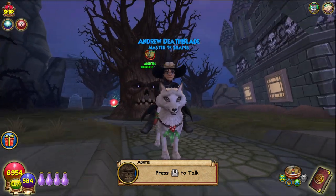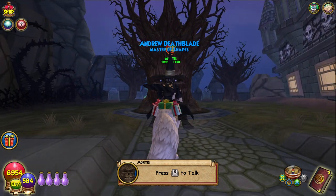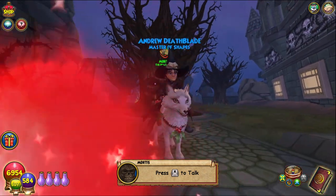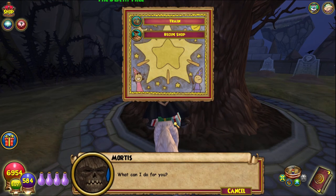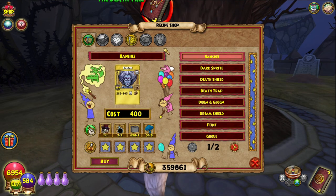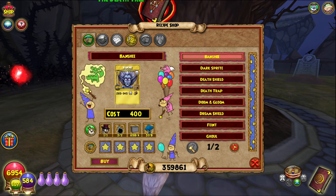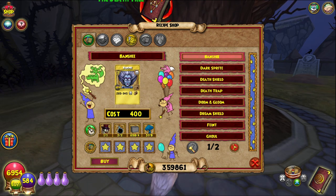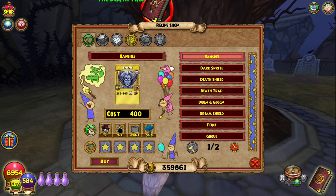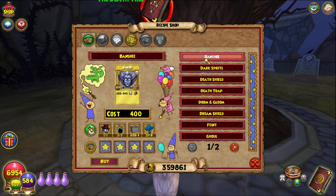Today we are not in Aquila, which is a nice refreshing thing. These crafting recipes for the next wee while are only available for Death Wizards, so this is a Death Wizard exclusive part of the series. We are at Mortis, and all the other schools have their own specific school recipes too — I will be crafting all of those — but we're going to start off with the Death ones.